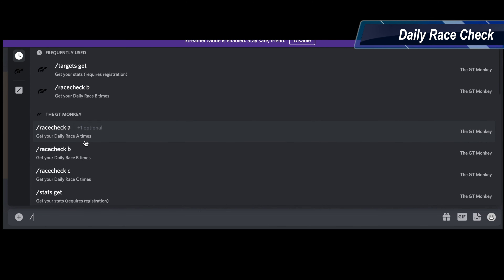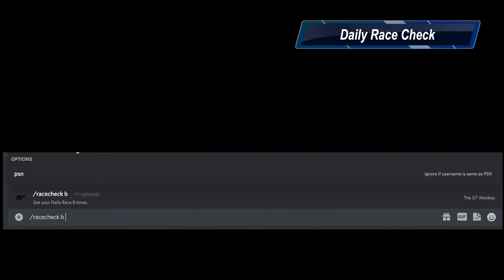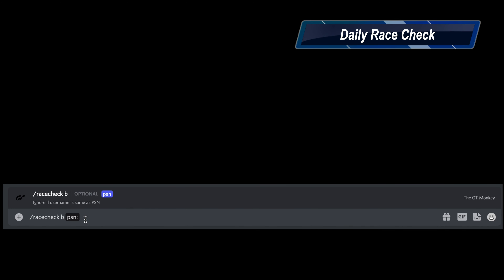Moving on to the daily race check, this is where you can get all your information from the daily race A, B or C. You'll get back your position, how far you are off first place, how many drivers are faster than you, and how many drivers are slower than you.